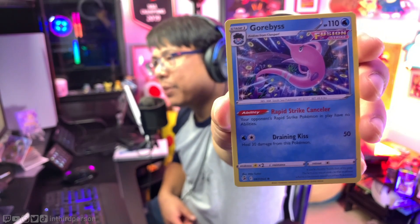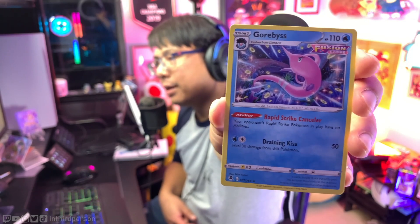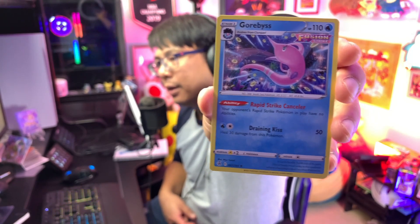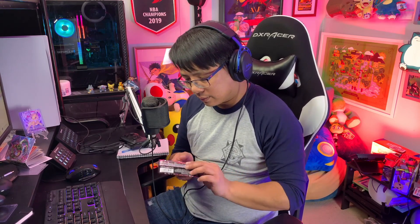Gorbis — not the best card. It evolves from Clamperl; you wouldn't use the attack, but it's got Rapid Strike Canceler on there — an interesting ability that shuts off Rapid Strike abilities, so stuff like Inteleon's Quick Shooting doesn't work. It's an interesting card. I've seen a couple of people tech it in — put one Gorbis in there to shut off Rapid Strike, and then put in a Huntail which makes Single Strike moves two energy more expensive to use. So you can kind of cover both of those particular types of decks.